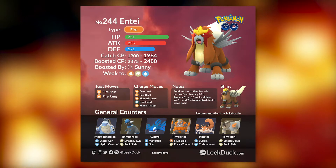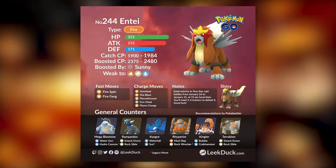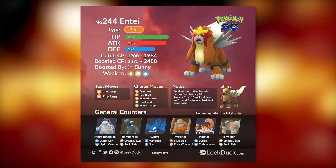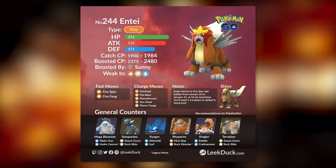Entei is a pure fire type, which means it's going to be weak against water types, rock types, and ground types — and there's quite a lot of those at your disposal. Let's start with the water types.